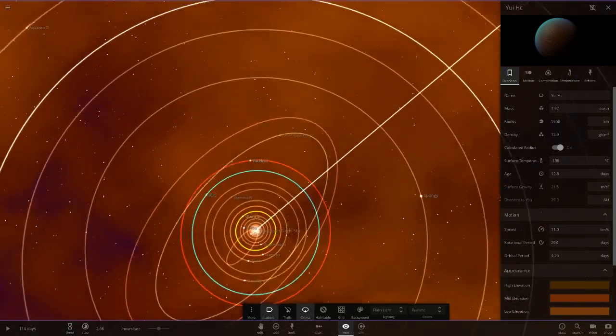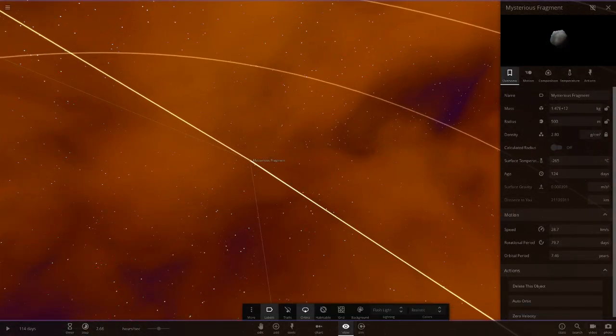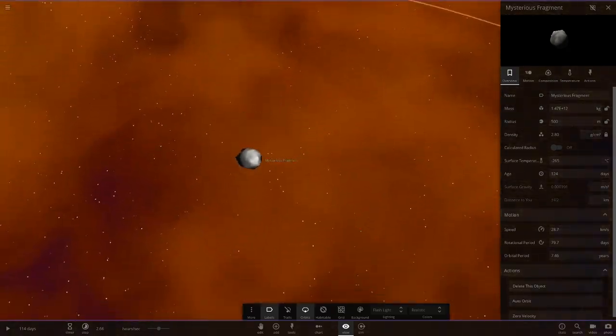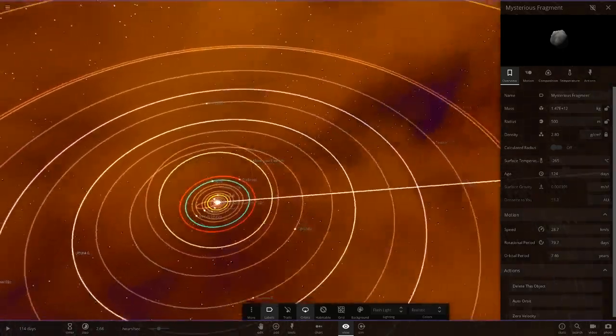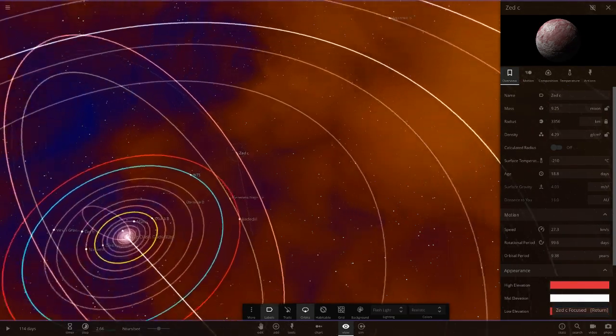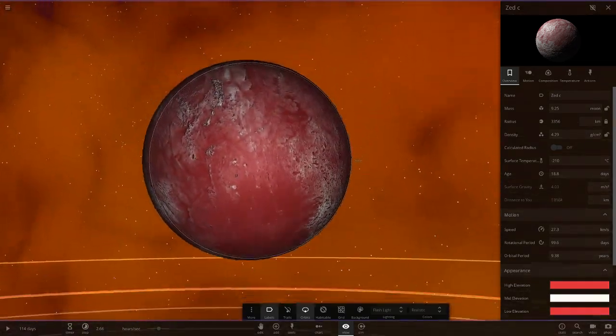Mysterious Fragment — I remember this in one of his other systems. It's only 500 metres in size, so this thing is absolutely tiny. You could run that distance in literally a few minutes — it would be a thousand metres in diameter. I've run a 1500 race before, so yeah, that's not a long distance.